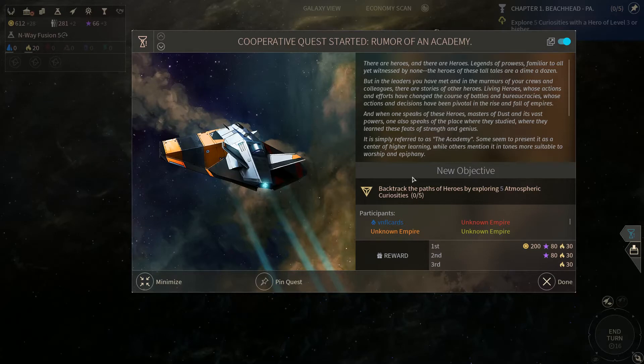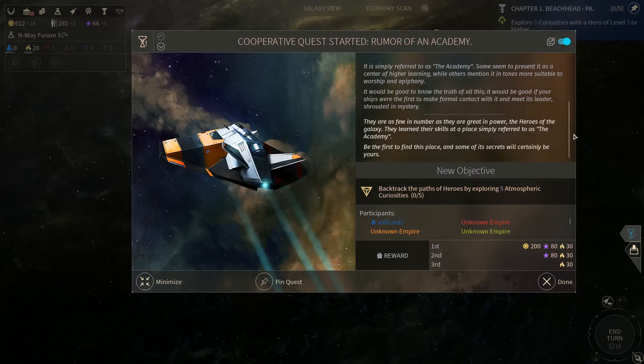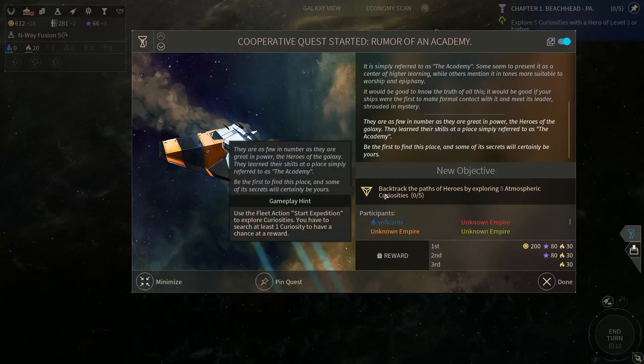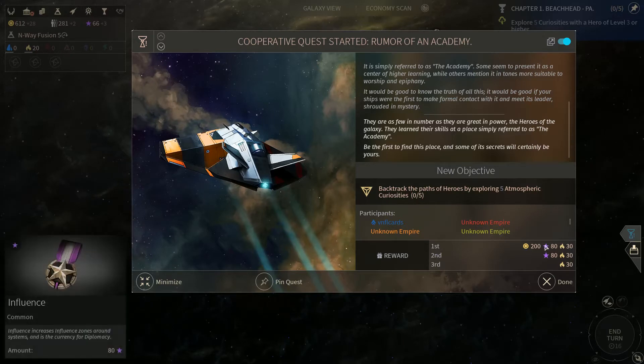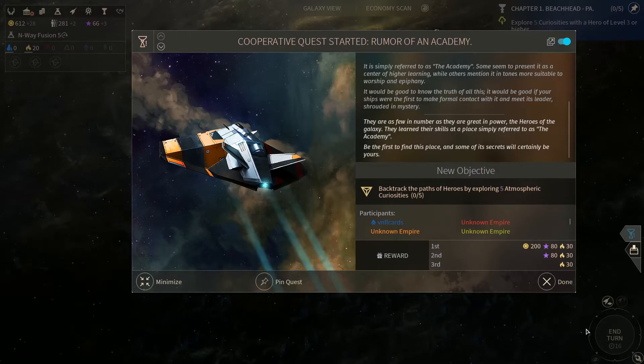This is one of the main quest lines that occur. They are as few in number as they are great in power — the heroes of the galaxy. They learn their skills at a place simply referred to as the Academy. Be the first to find this place and some of its secrets will certainly be yours. We need to explore five atmospheric curiosities. Then we'll get a clue as to where the Academy is located. If we're the first to do it, we'll get 30 Hyperium, 80 Influence, and 200 Dust. That is well worth it.